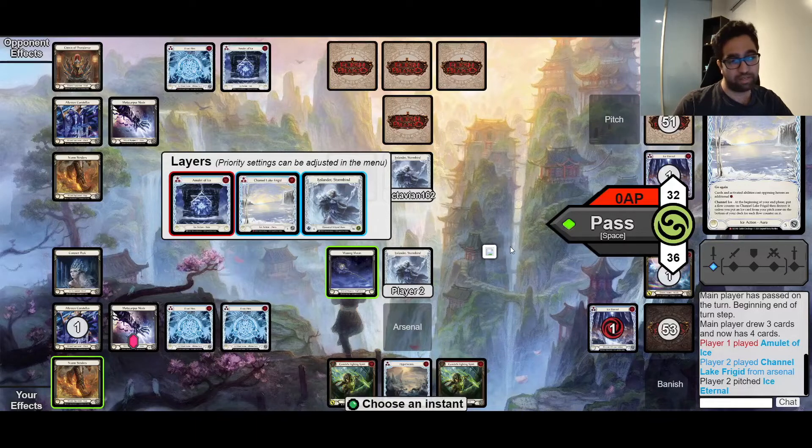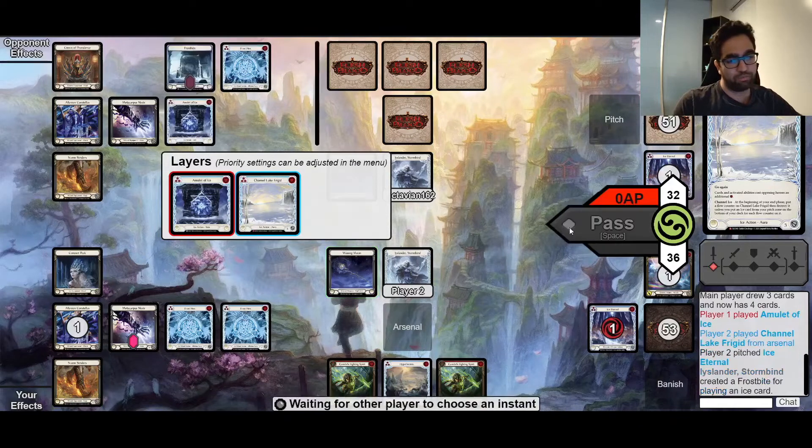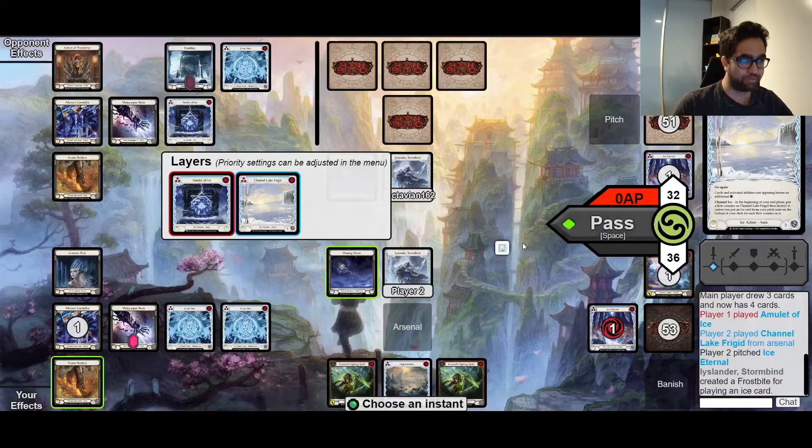Our opponent, on their turn, starts off with an Amulet, so they have yet another board state piece. This time I do respond with a Channel League Frigid, and I have one floating in case my opponent wants to send any Arcane so I get my Alluvian counter. I really like Channel League Frigid in this matchup - the ease of getting to pitch and have one float to get an Alluvian counter is very nice.